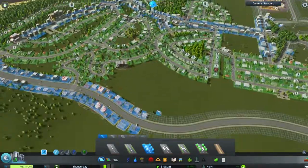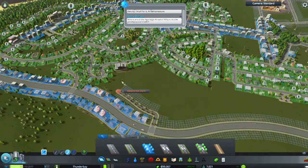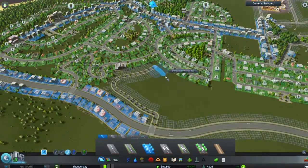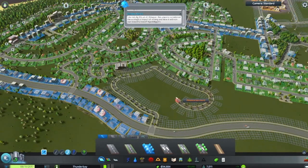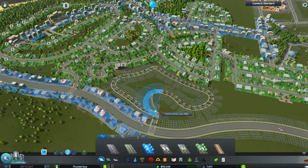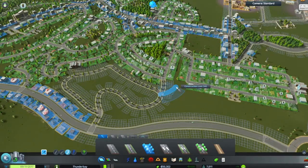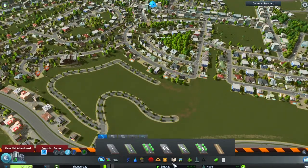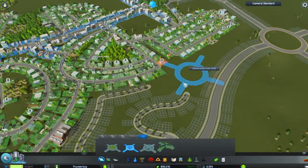Let's stick more residential in here. Let's get a maybe curvy road — yeah, right like that. Invalid shape? What are you talking about, invalid shape — I can do whatever shape I want! We're going to connect it through here. Actually, you know what, this should be a roundabout I think. Let's put a roundabout right here and connect the old with the new.